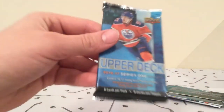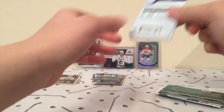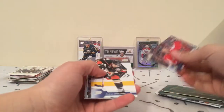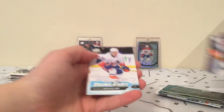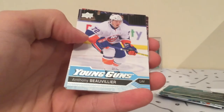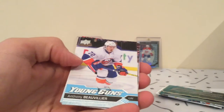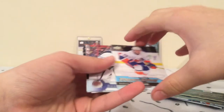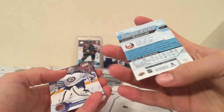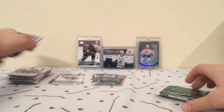Time for Upper Deck Series 1. Can we pull a Matthews? Probably not. We have a Young Gun of Anthony Bolivier, who should be on Team Canada, who is starting today. But for some reason the Islanders didn't want to loan him. Nice Young Gun there. Rest is base.